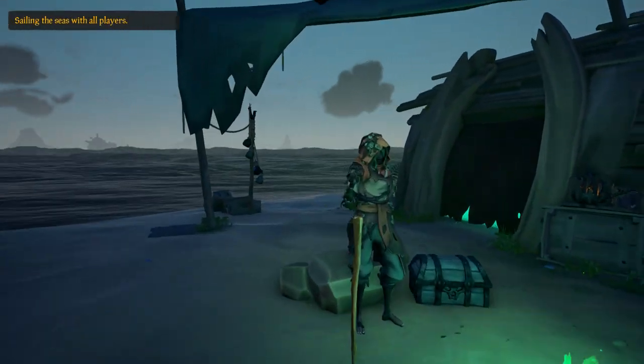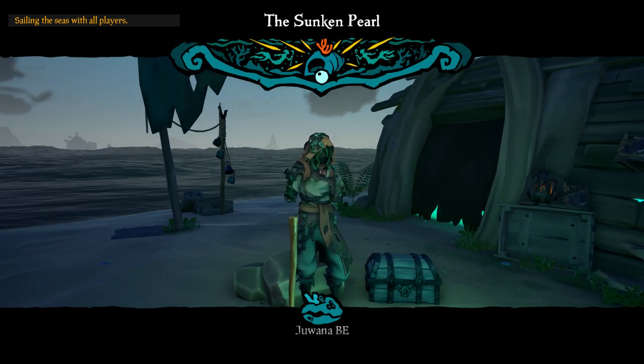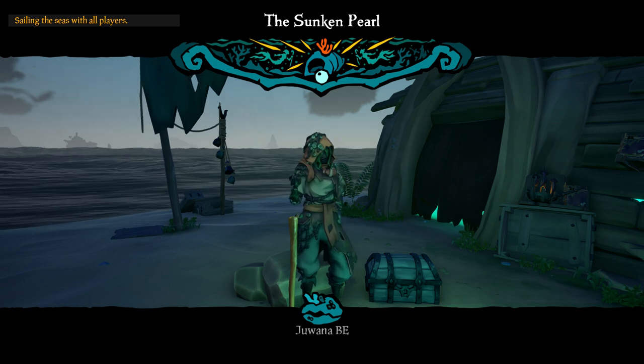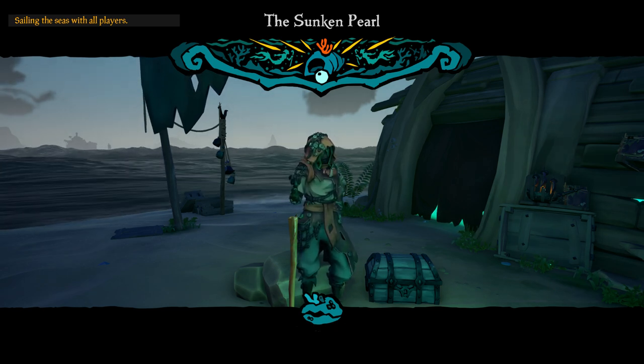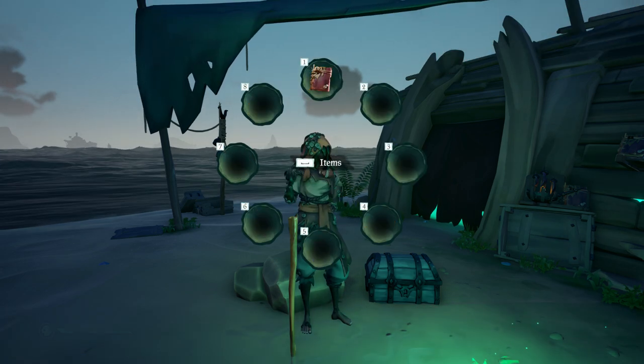Like all the tall tales, you can start it at the castaway, who you can find on any outpost. To start this tale, you need to vote on the second tale next to the shell. When she starts her story, you'll receive a tall tale book with notes.